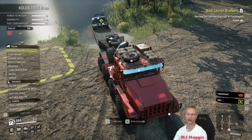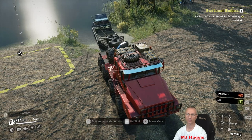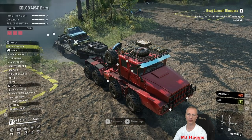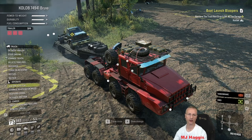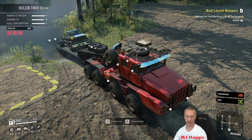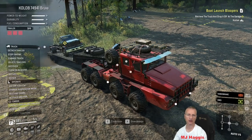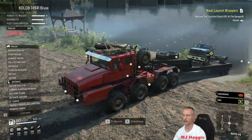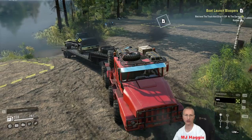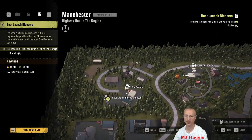There he goes. Need to be too far forwards — put the weight over the back of the wheels. Let's get these ramps back up again. I'm pressing four and then five — when I do that it seems to make the ramps work. I don't see any chocks on him but he's showing as packed, which is the main thing. Right, where are we off to? Boat launch bloopers — we are taking him over towards the garage. Go back up onto the highway, first exit. I don't need all-wheel drive now.